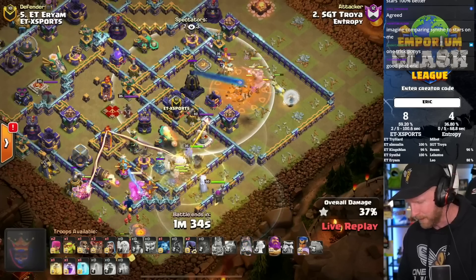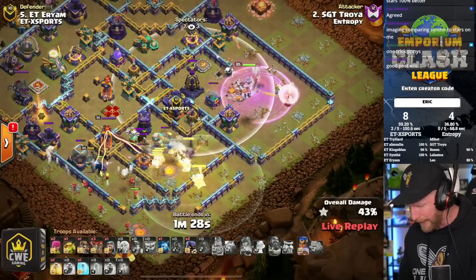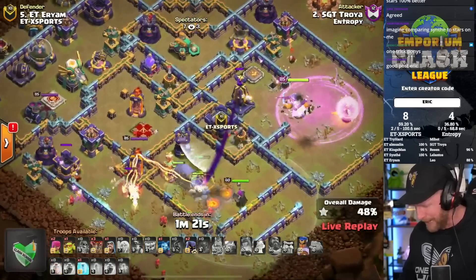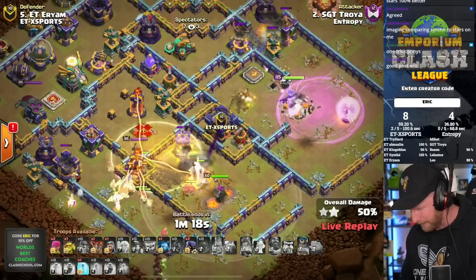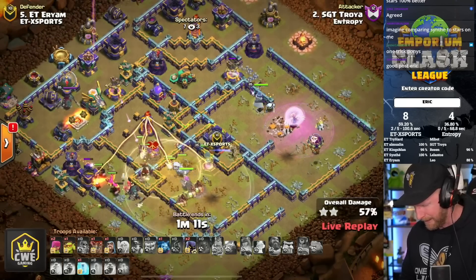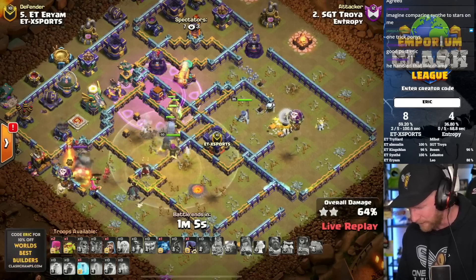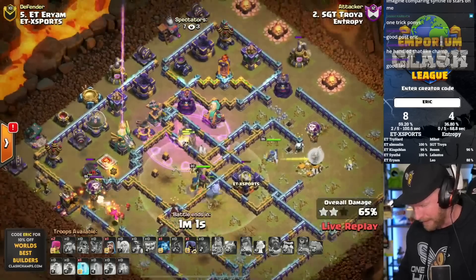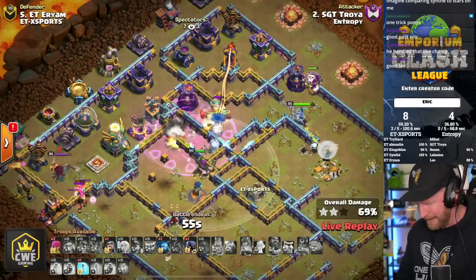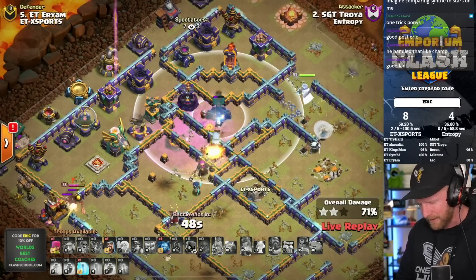Her attack speed is slowed down significantly by the town hall poison. She pops her ability and gets the defensive Royal Champion down, makes her way forward, and rages up as the hogs and miners move in - but it's actually the Royal Champion getting targeted by the Monolith, and that's a big problem. Forced to ability early is not where he wanted to be. She's getting healed up by the heal spell, but taking Eagle Artillery strikes on top of everything else. Out of everything that could have been targeted in that mix, the Royal Champion taking those hits is not good.